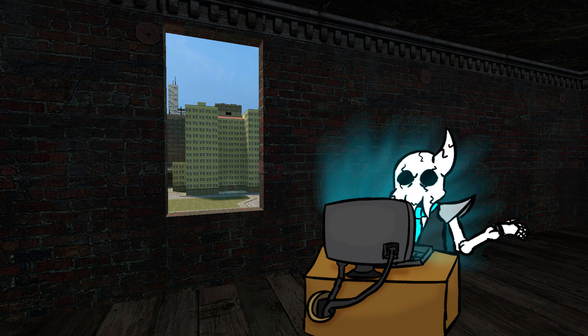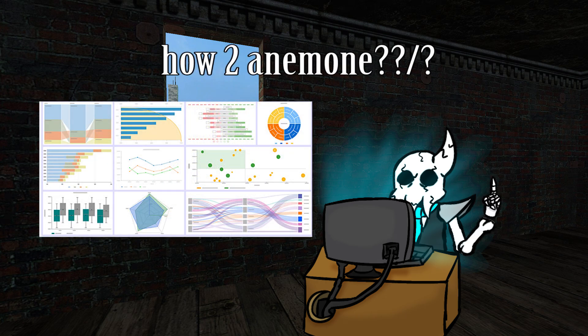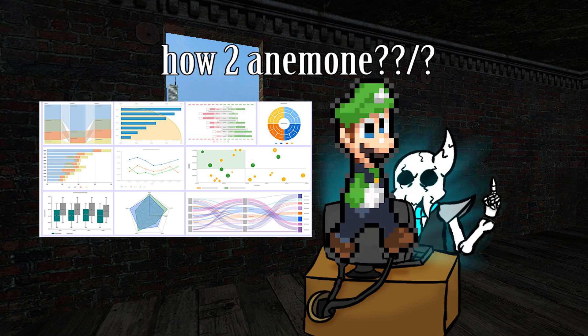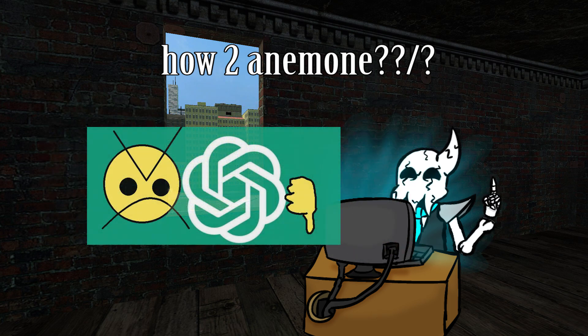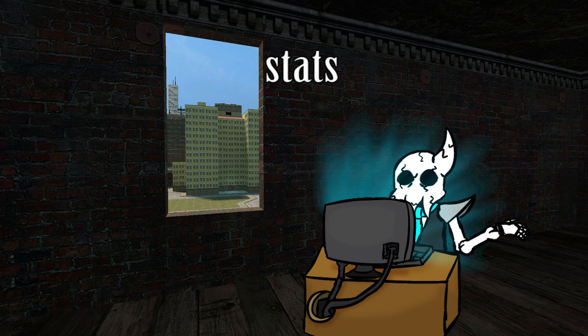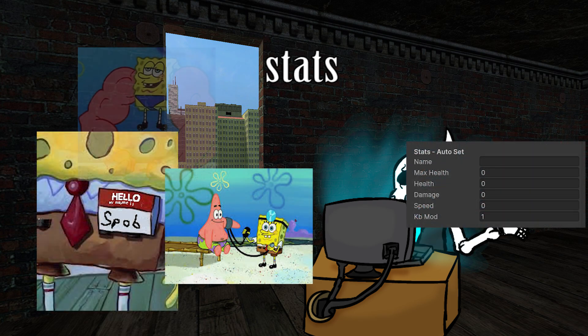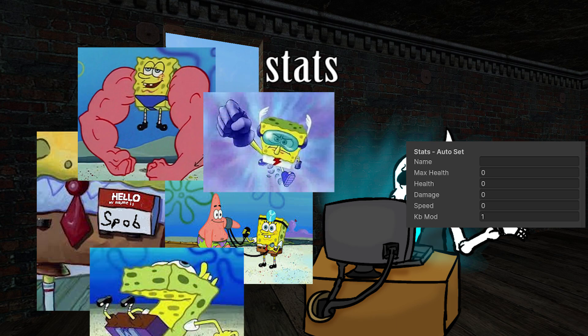So, enemies — what does it take to make an enemy? Well, first we need stats and we need behaviors. Enemy stats are quite simple: it's just setting things like what is the enemy's name, how much health does it have, how much damage does it deal, how fast is it, how much knockback does it take when you hit it. Simple stuff.